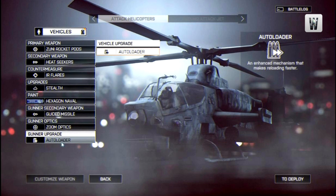For the upgrade, Stealth is selected — advisable to keep yourself off the mini-map as much as possible. Looking at paint, one of 11 available camos is selected: hexagonal naval paint. On the gunner side, the secondary weapon is a guided missile, optics are zoom, and the upgrade is the autoloader. There's still a lot carried over from Battlefield 3, but that's probably a good thing — if you're used to flying in Battlefield 3, keeping things familiar makes it easier for those pilots.